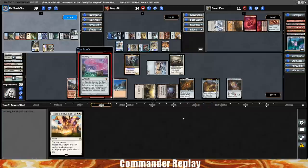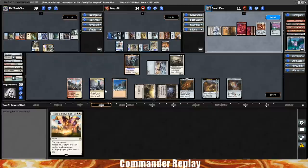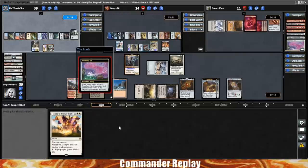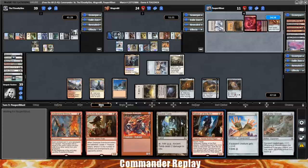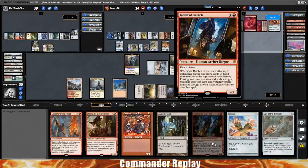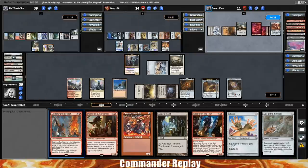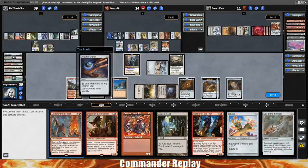Oh, they're just gonna go for the Memory Jar. Let's see what instants we run into. A whole bunch of things we probably wanted — two equipment, Robber of the Rich, Dockside, Ancient Tomb. Underworld Breach is a big one. That's all on Sabrina's Reclamation or Restoration Specialist now. Signet for opponent. I haven't used Robber of the Rich much — I'd like to get more experience with it.